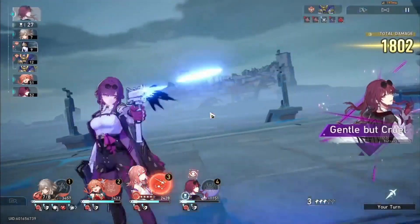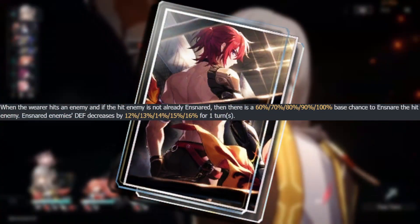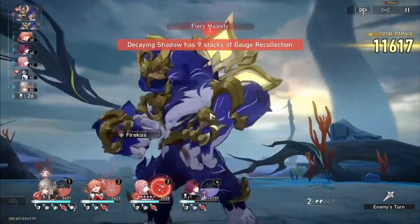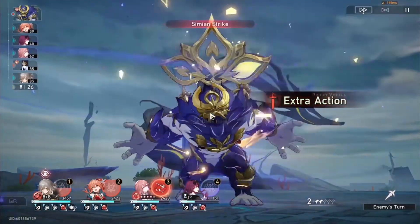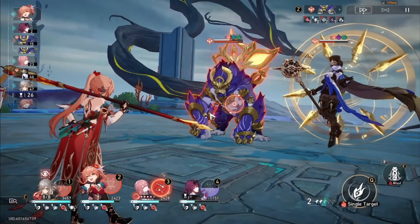For those using her mostly for support, Resolution Shines as Pearls of Sweat is her best option. It applies a Defense Down which exponentially scales with her Firekiss, allowing your DPS to deal more damage — which is overall more team damage.